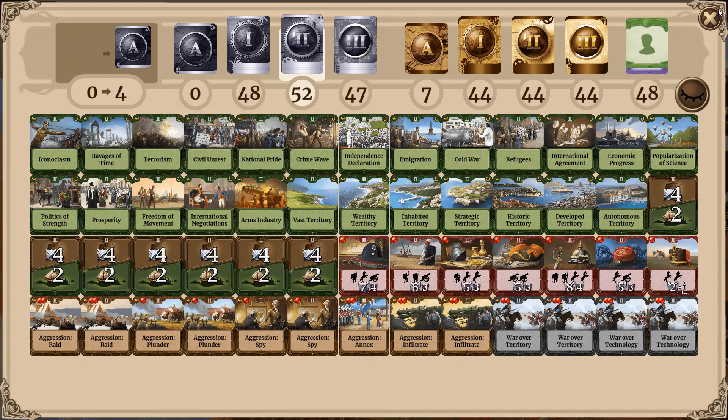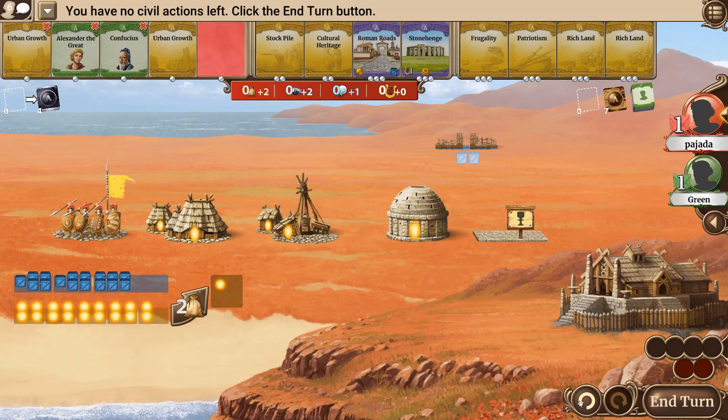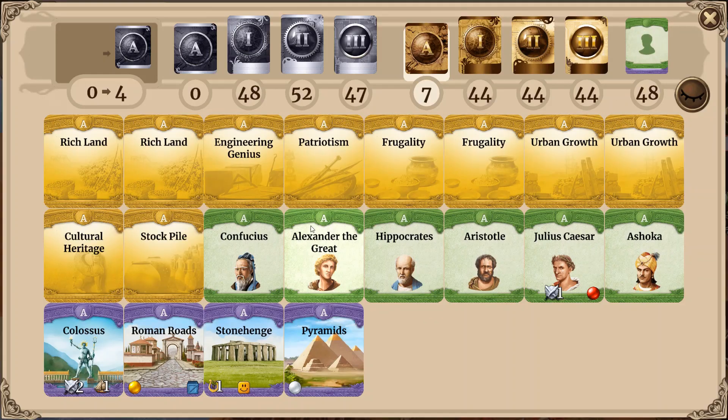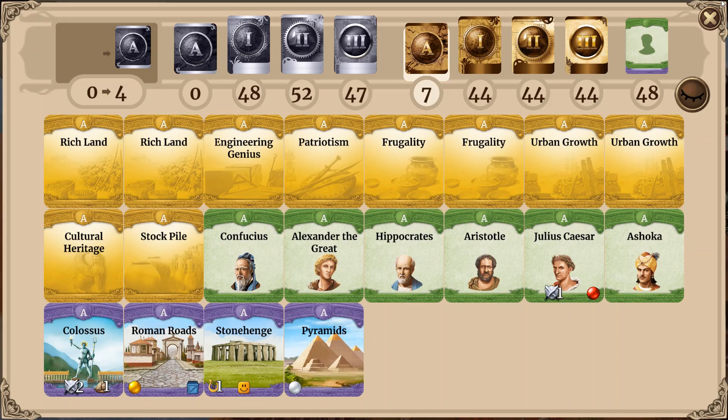What is the value of a civil action? During round one, you can only take cards from the card row — you cannot do anything else. All these yellow cards always give you exactly one resource. We can look at the stockpile, which gives you two, but it also costs you two civil actions to produce those two — one to take it and one to play it. The only exception is Engineering Genius, which can give you a discount of two rocks, and that's also the reason why this card is so valuable.